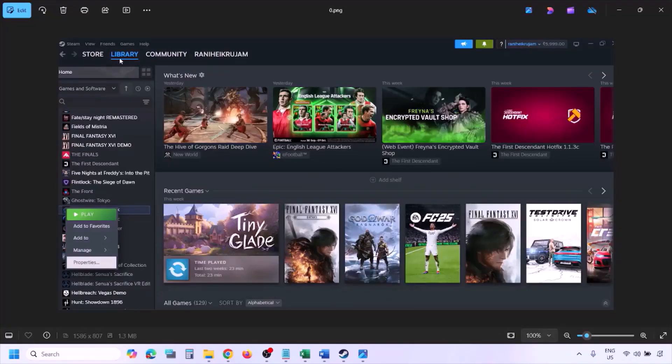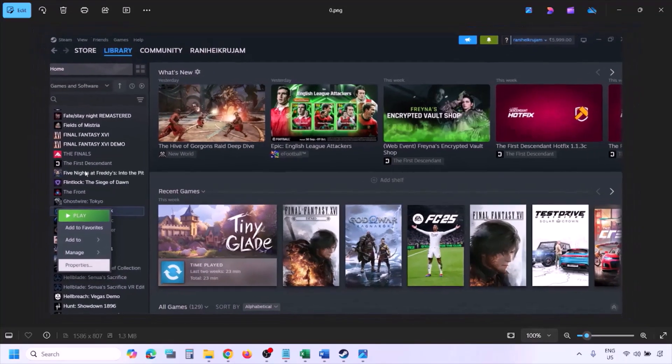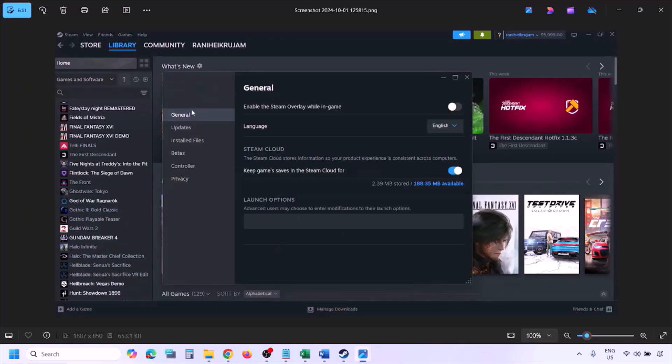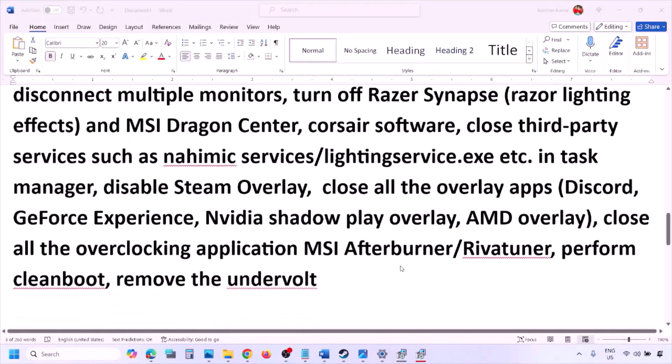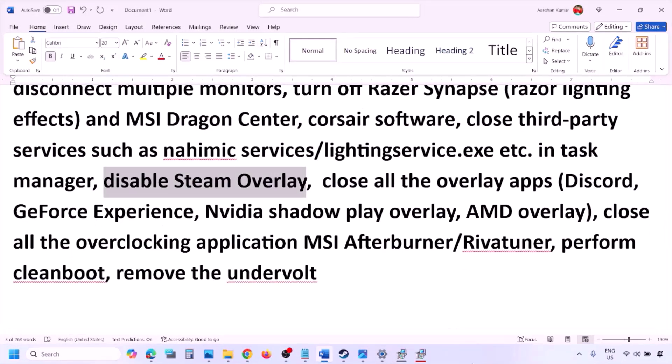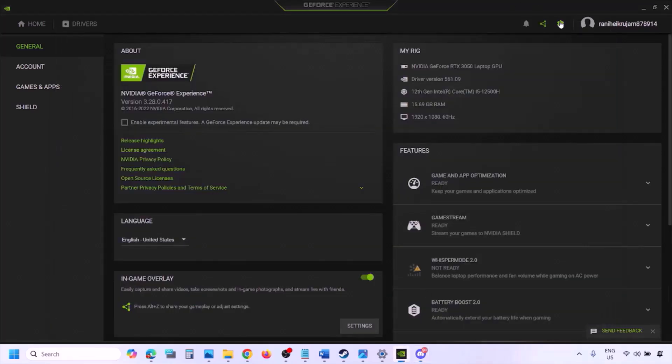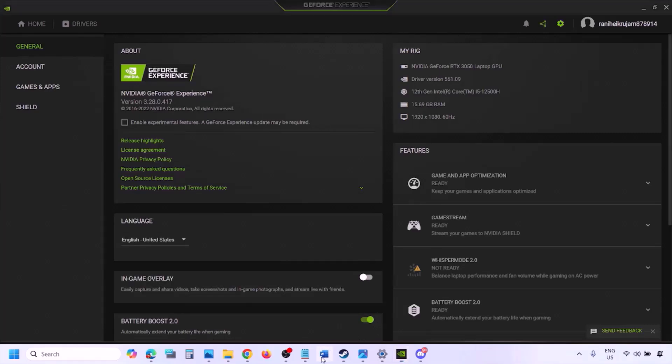Disable Steam overlay: go to Steam Library, right-click on the game, select Properties, go to the General tab, and turn off 'Enable the Steam overlay while in-game.' Also, if you have Discord, go to Discord Settings > Game Overlay and turn off 'Enable in-game overlay.' For GeForce Experience, click the settings icon and turn off in-game overlay.